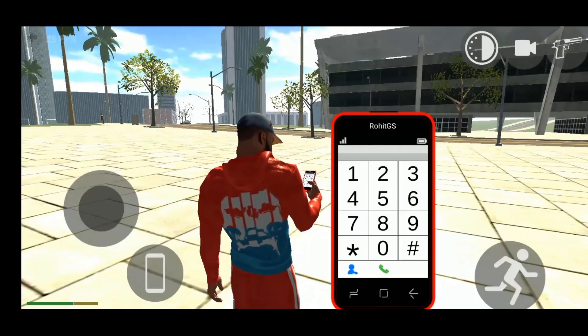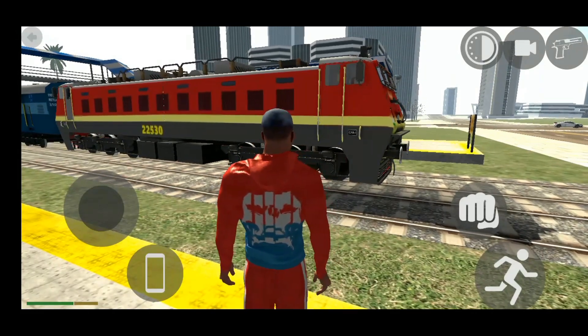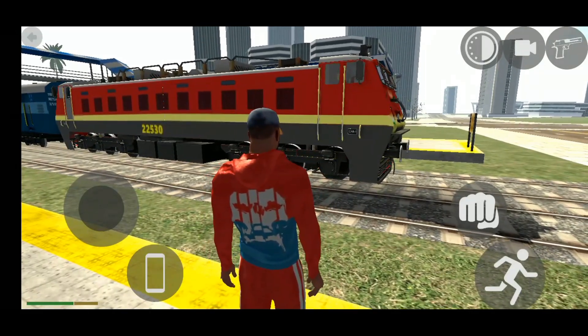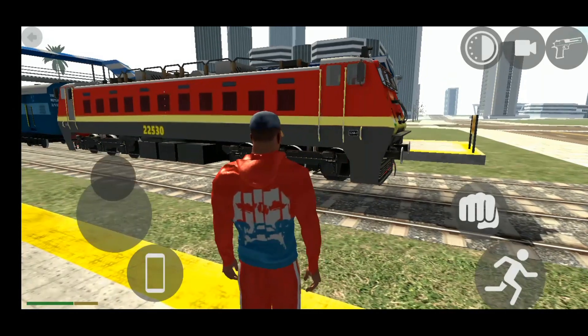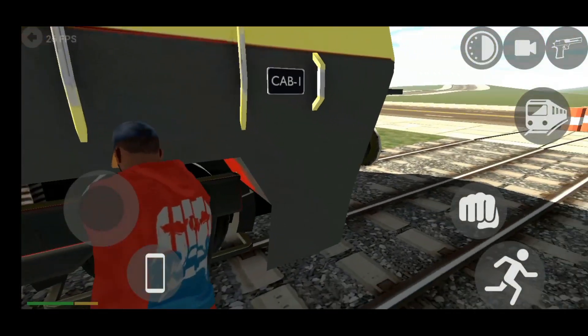First of all, we are going to dial the cheat codes. So this is the train — you guys check it out, it's a lot of fun. But I am going to tell you about the new train. First of all, we are going to enter here, and then I am going to tell you the cheat code. We are going to enter the train and take it quickly.